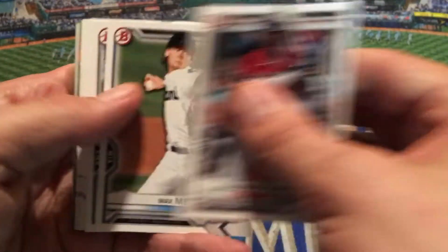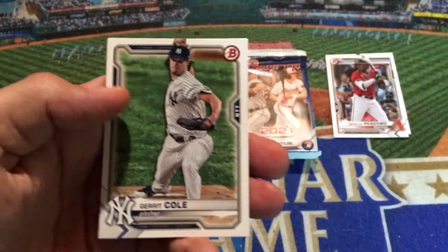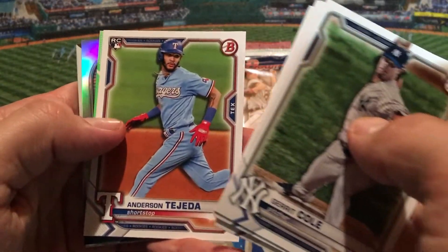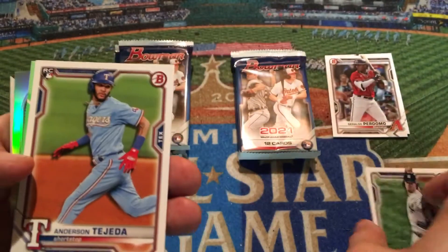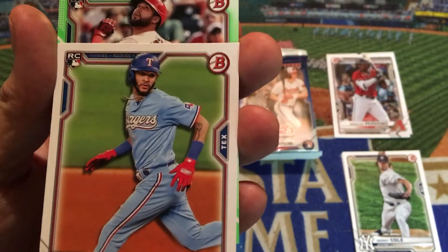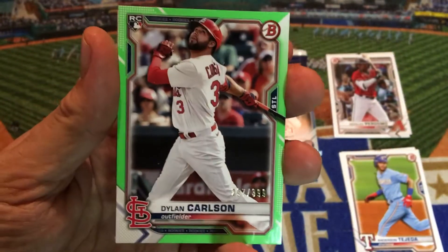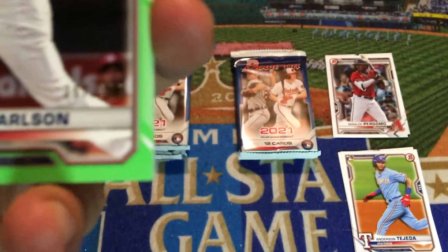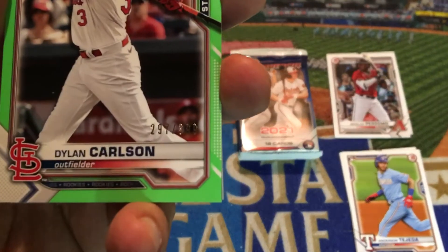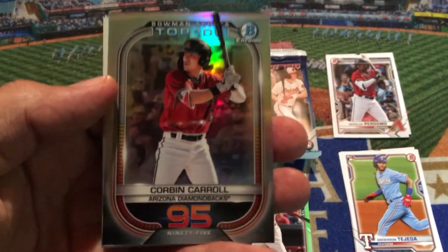Geraldo Perdomo, Max Meyer — who was picked in the top five last year — and Yolbert Sanchez are the prospect cards. Our veterans: Garrett Cole, Austin Meadows, Chris Bubik, Tyler Stevenson, and Anderson Dotto. We do have a green parallel — the blaster exclusive green — and that is a Dylan Carlson, number 297 out of 399. He's having a really nice year, and he was my preseason pick for National League Rookie of the Year. So Dylan Carlson, right off the jump, has us already in a better spot than the last blaster box.